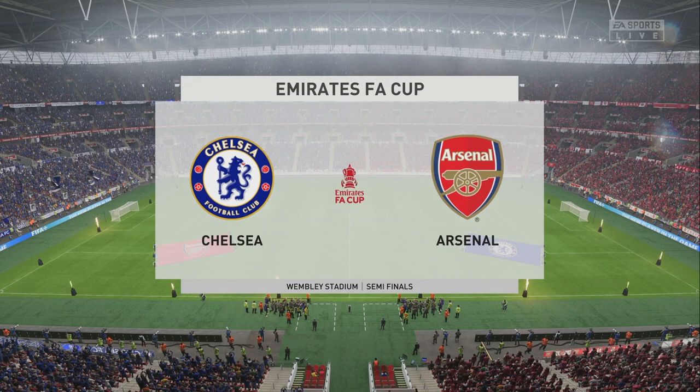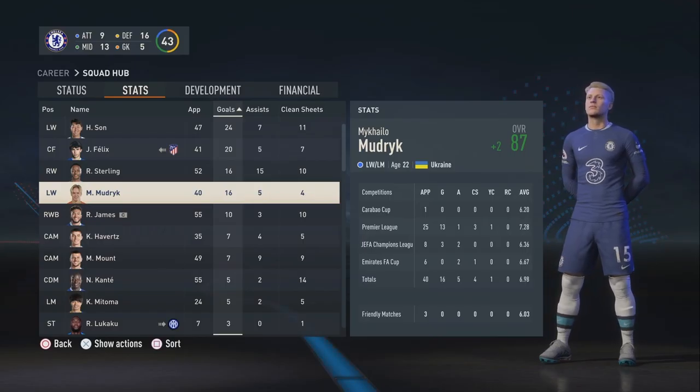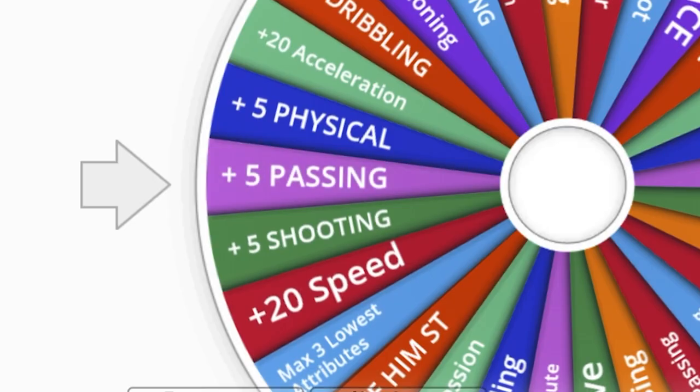Chelsea got to the FA Cup final against Arsenal, and in a penalty shootout Arsenal came out on top. It's not all bad news because Mudryk's favorite team won the cup. He himself only scored 16 goals, which shows a little regression from last season, but we're going to keep upgrading him with a little upgrade to all of his passing attributes.